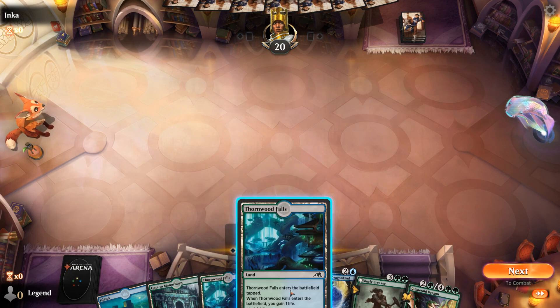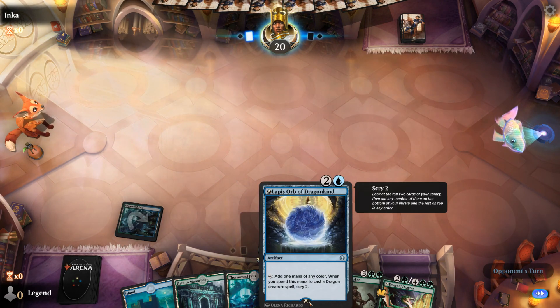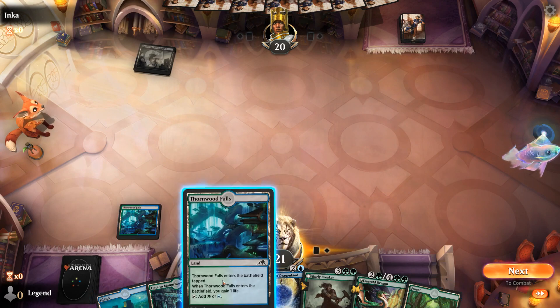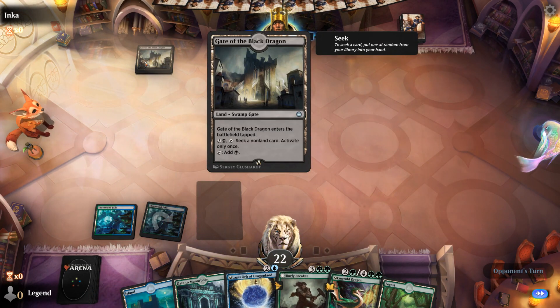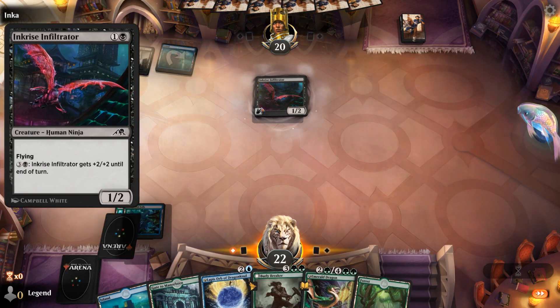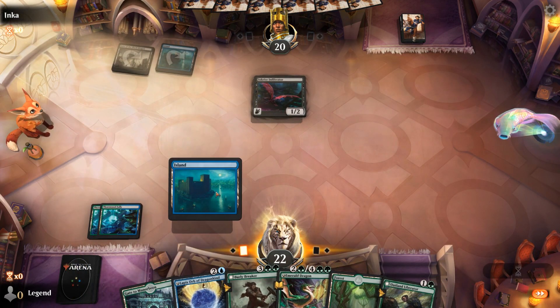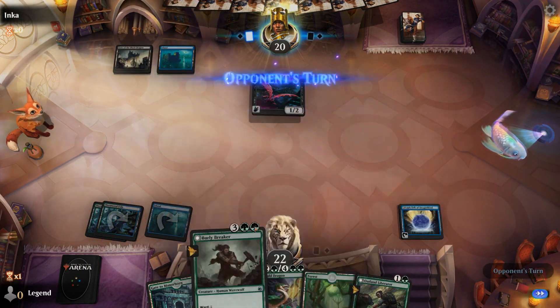We'll also gain a bit of life to pad our life total. And then the plan is turn three, orb, turn four, breaker, hopefully a dragon on the following turn. Opponent leads with a black gate, blue-black, and infiltrator, so they've got some ninjas that they're gonna try and sneak into play. For now, play our orb over liberator, so we can play our breaker next turn.